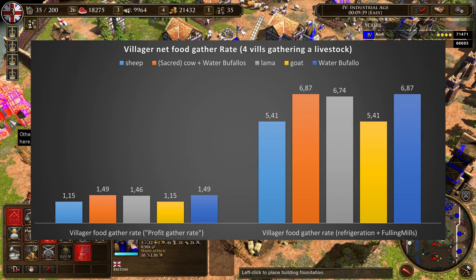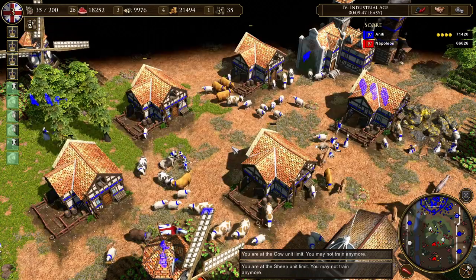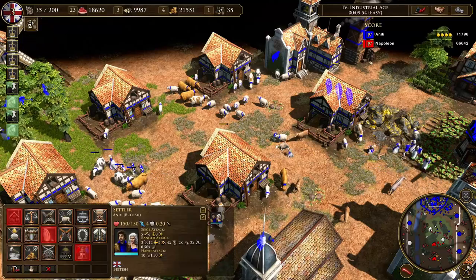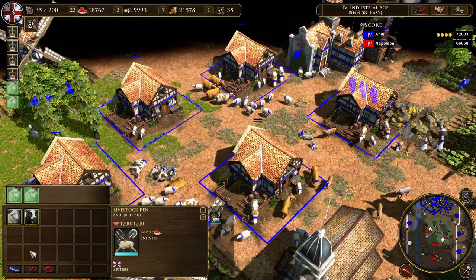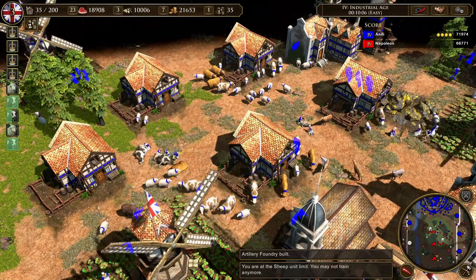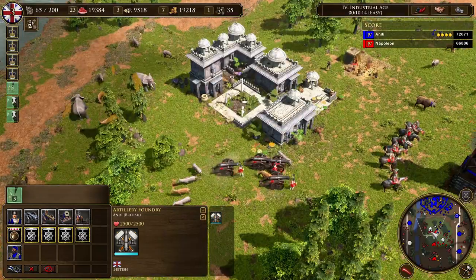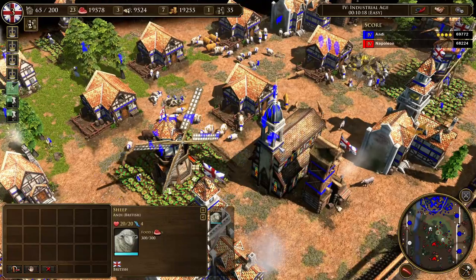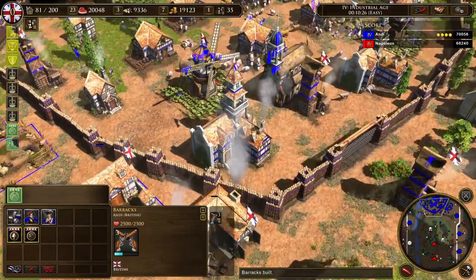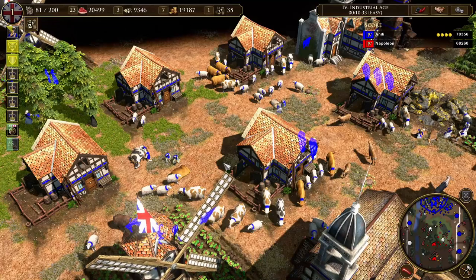Now let's talk about whether it's worth going for livestock in supremacy. The common knowledge is to not get any livestock in supremacy. There are two main reasons: first, you need to invest in a livestock pen, then 100 food per sheep or 80 food per cow, then wait 6 more minutes until it's fed — and you only achieve a gather rate of 1.15 food per second for sheep. Compared to hunts with hunting dogs and seal traps at 1.1 food per second, the investment is not worth the marginal gain.